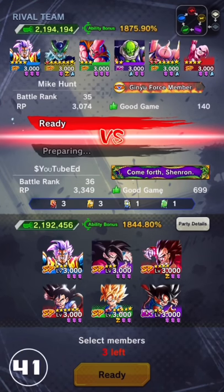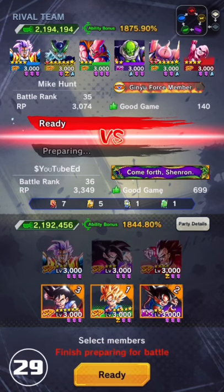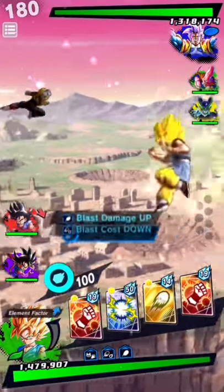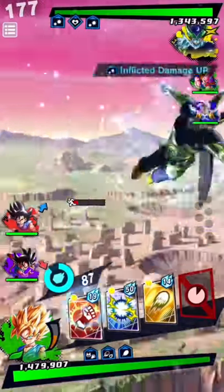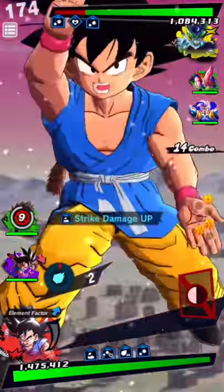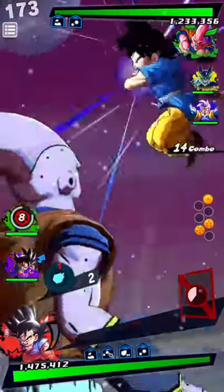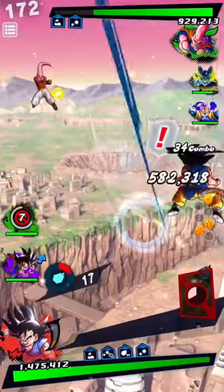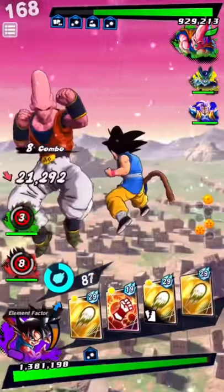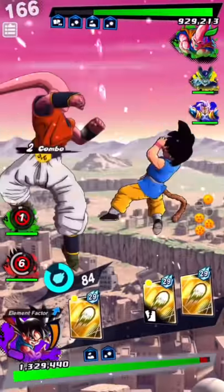Alright, we have another Regen team. He'll probably bring the same lineup — the Baby, the Cell, the Buhan. Let's go the same team we used last time. Alright, let's see if we can win this one. We dodged that — let's go for this, nice charge, charge, charge. Oh, nice one!